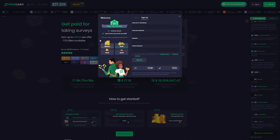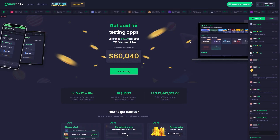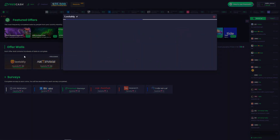Signing up is easy as can be. Simply make an account with either your email, Gmail, or Steam, and then open that chest. After making an account, you want to head to the Earn tab at the top of the page. From there, you can either select OfferWalls or Surveys.